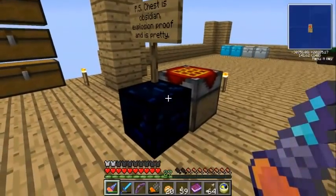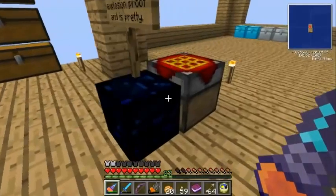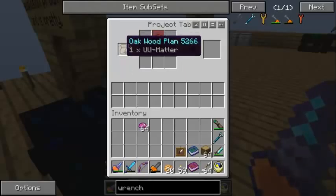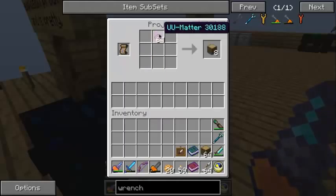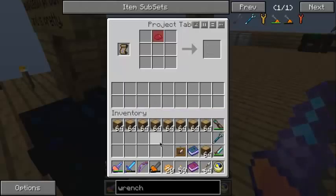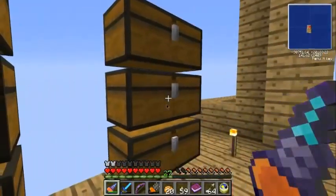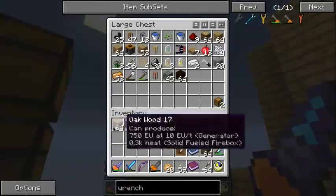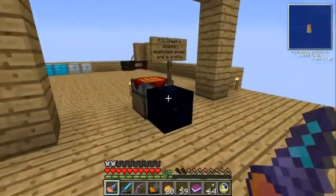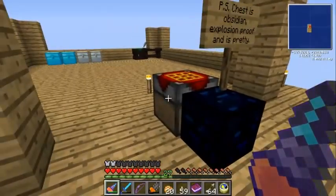We've got a nice new chest which is explosion-proof. Let's try this out - I did look inside the table just before. I throw the UU matter in here and sure enough - wow, that's a lot of wood! I've got a decent amount of wood now, which is going to be very useful. That's probably what I'm going to put most of my UU matter into at the moment. There's plenty more so I'll sort this chest out.